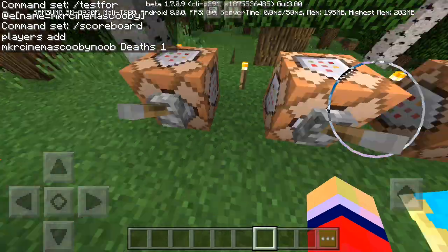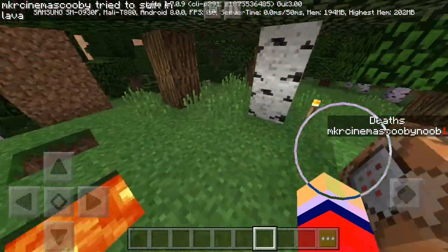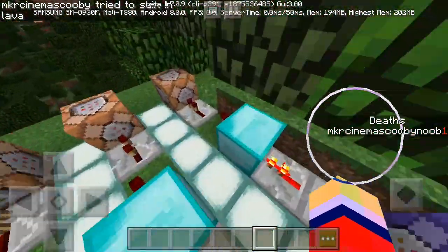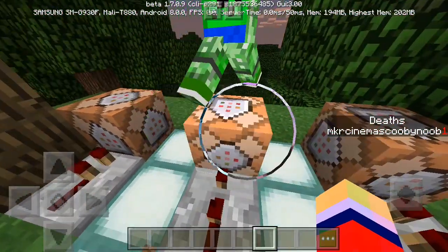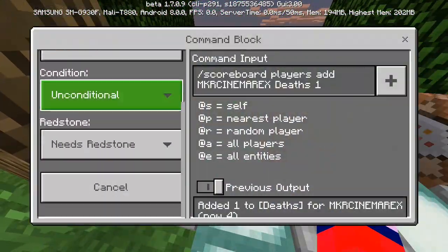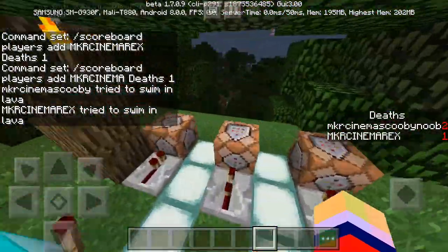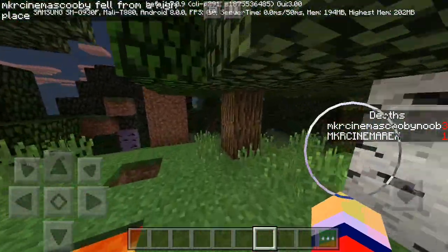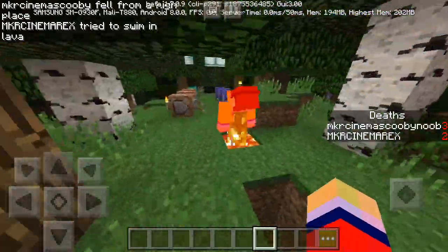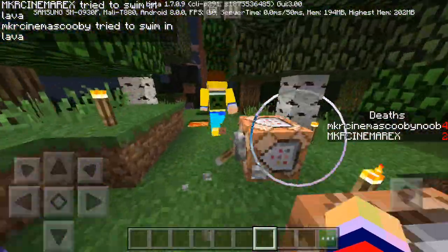We turn the command blocks on, and now if Scooby were to die you will see his nickname is going to be MKR Simmer Scooby Noob. You can leave it as the player's name or give them a nickname - you can name them turd, lifesaver, superman, just go wild. That's it ladies and gentlemen - you can have a death scoreboard counter or whatever type of scoreboard counter you want. We hope you enjoyed this video, if you learned something new be sure to leave a like, comment, and subscribe.